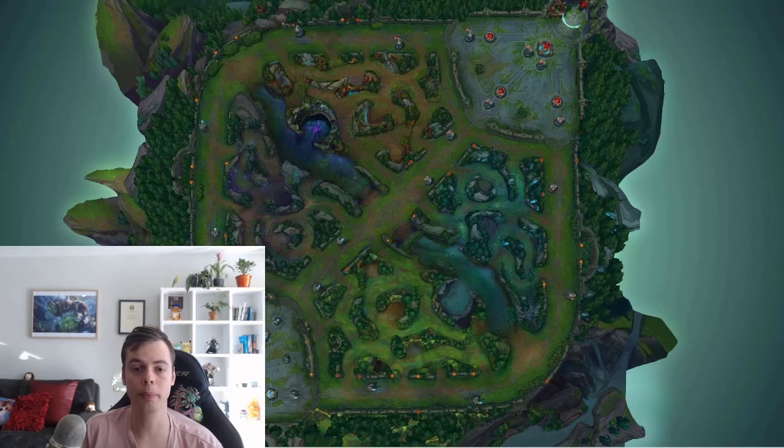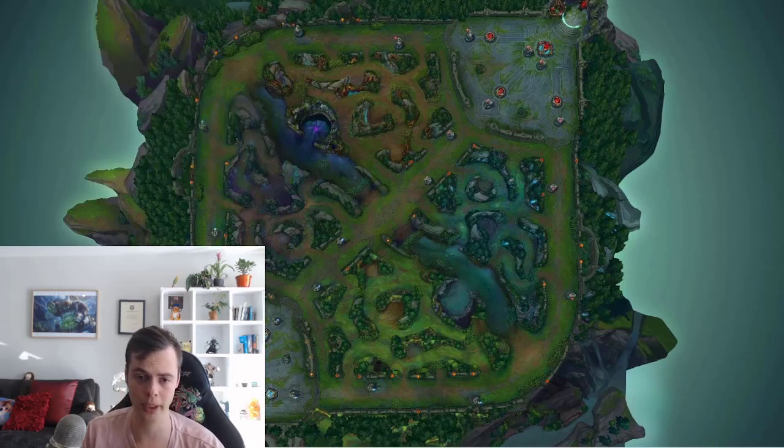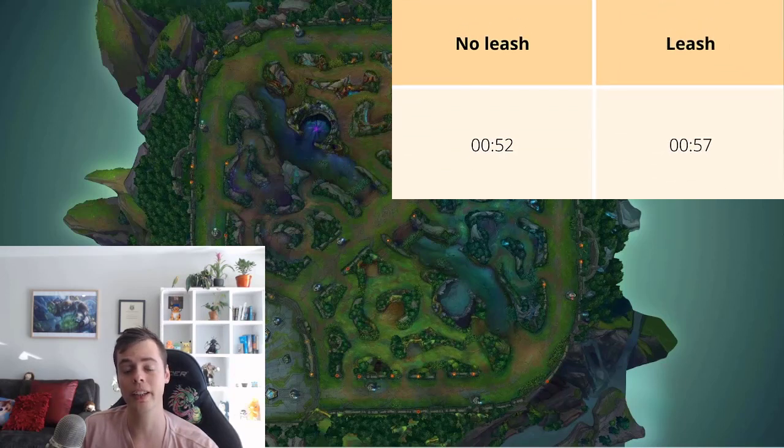The terrain for blue and red side, although slightly different, means the time to walk to lane is the same for both. The time to walk from blue buff on red side to lane equals the time from red buff on blue side to lane — so this works both ways. Also note: this was tested on a champion with 340 base move speed and doesn't account for runes like Time Warp Tonic, Relentless Hunter, or Celerity. As long as you base at these times you will be there in time — in some situations you may arrive even quicker depending on your champion, items, and setup.